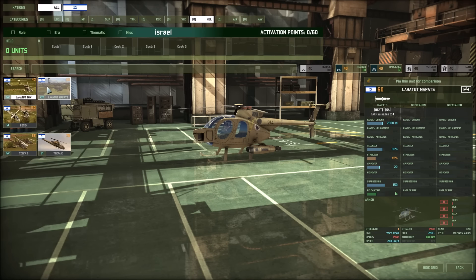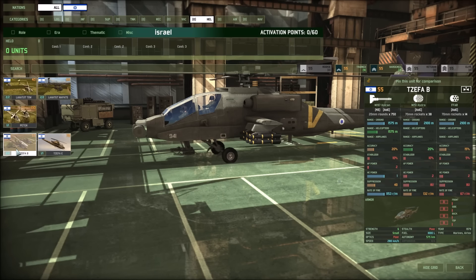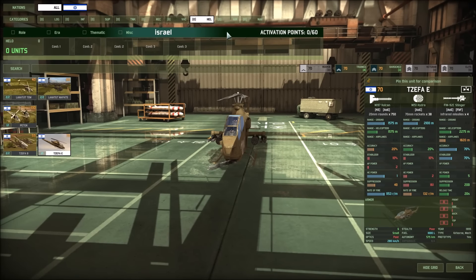Helicopters — we're looking at some TOW helicopters, nothing too crazy there, 2,800 range. The 130-cost one with Hellfire missiles and 30mm rounds is basically an Apache. And then some rocket pods, and the anti-air chopper with rocket pods as well.